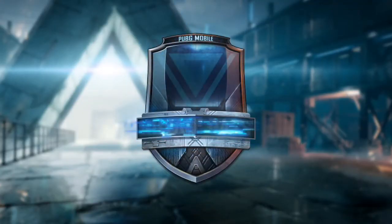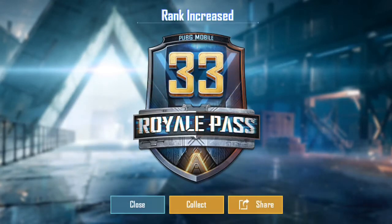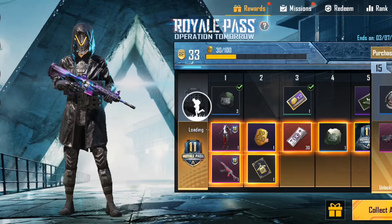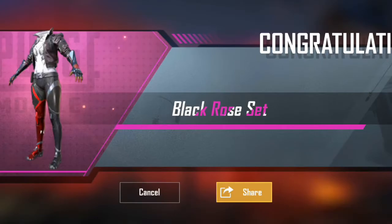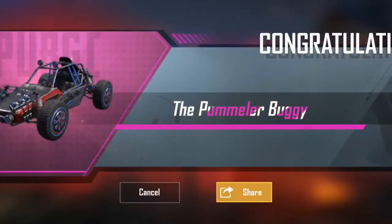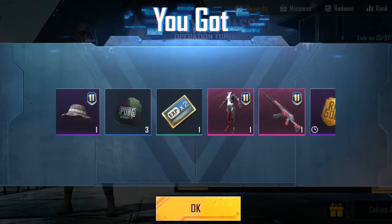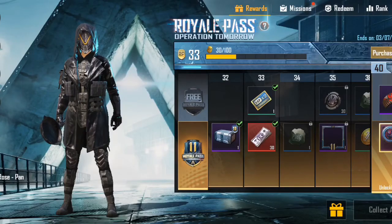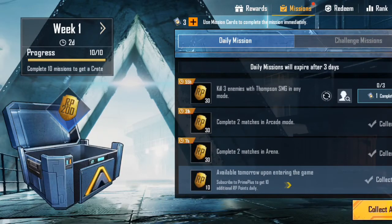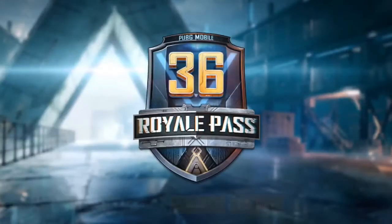We have our upgrade and our 33 RP. We have got an M762 skin, a buggy skin, a helmet, and all the things. We have also got a frame. Now we have finally become Royal Pass holders and we have all the missions to collect here.